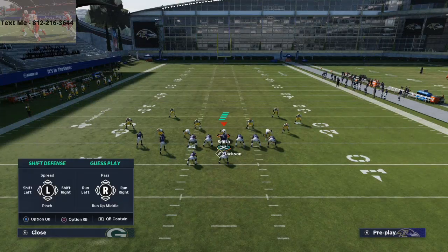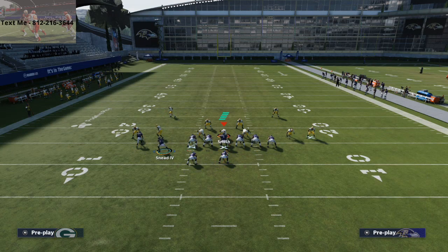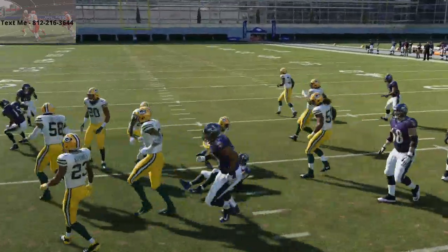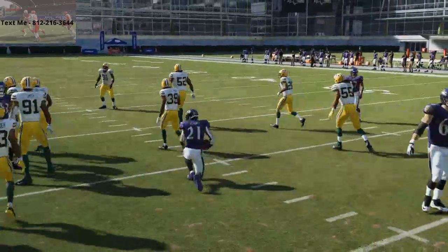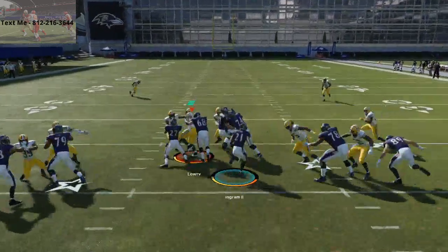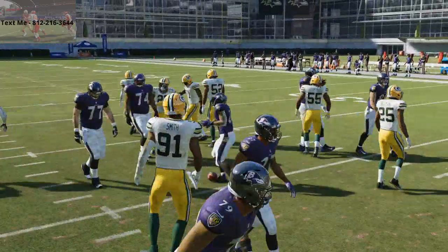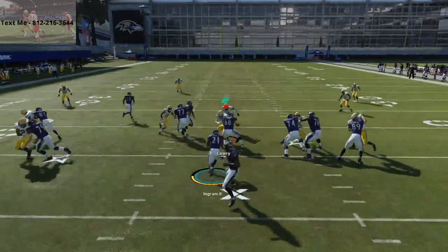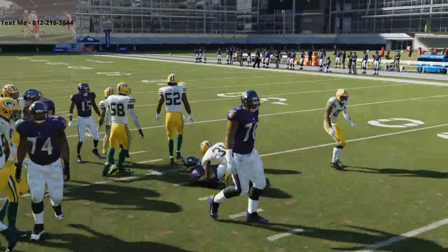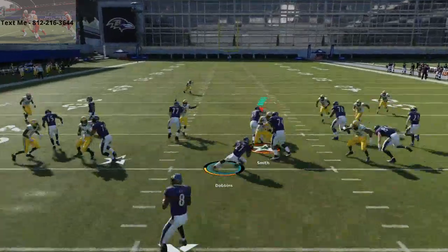On fullback dive, I'll take Sneed and motion him to the left side. This creates a nice running crease right off tackle — it gets the cornerback out of the play and lets you run off tackle to the left side. You can also cut this run back to the right. The double juke trick still applies to fullback dive, but it's not as clean as it is with halfback dive. When you want to run outside to the right, I recommend going to the halfback dive and using the double juke trick.